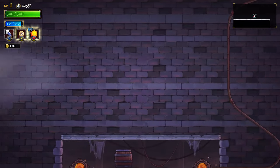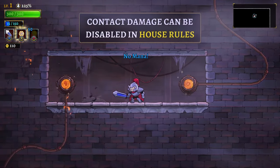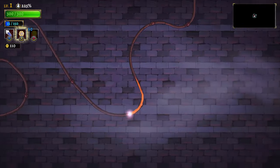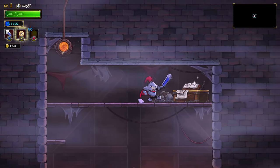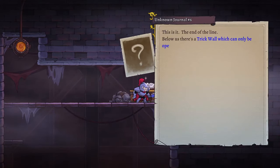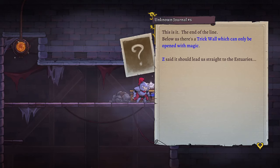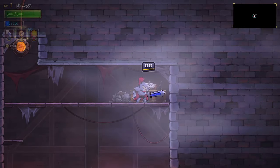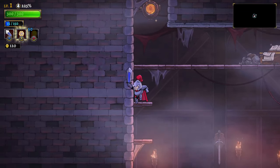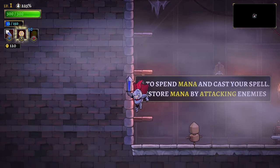We've done it! What happens when I hit B? Now I'm out of mana — cool, it'll give me more. Something about house rules, coins. Right button — this is it, the end of the line. Below us there's a trick wall which can only be opened with magic. Z said it should lead us straight to the estuaries. Tonight we live and die with the crimes I've committed.